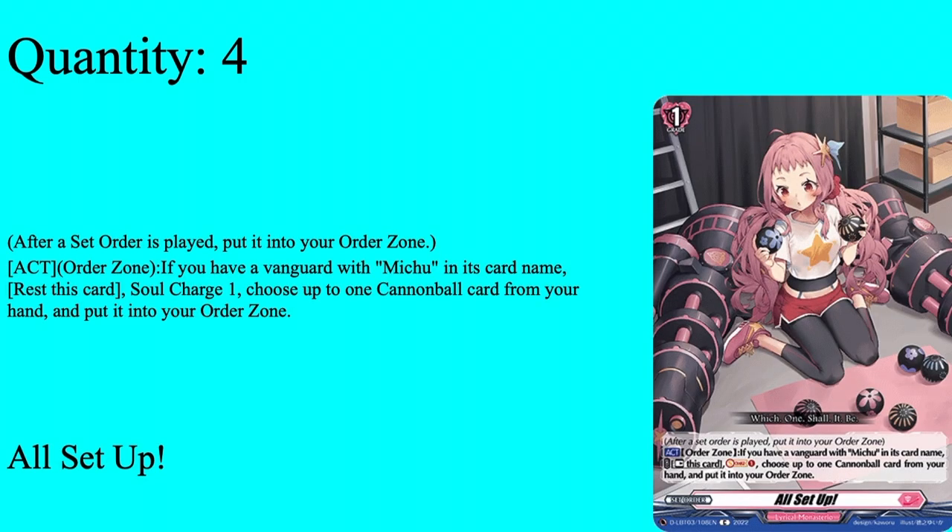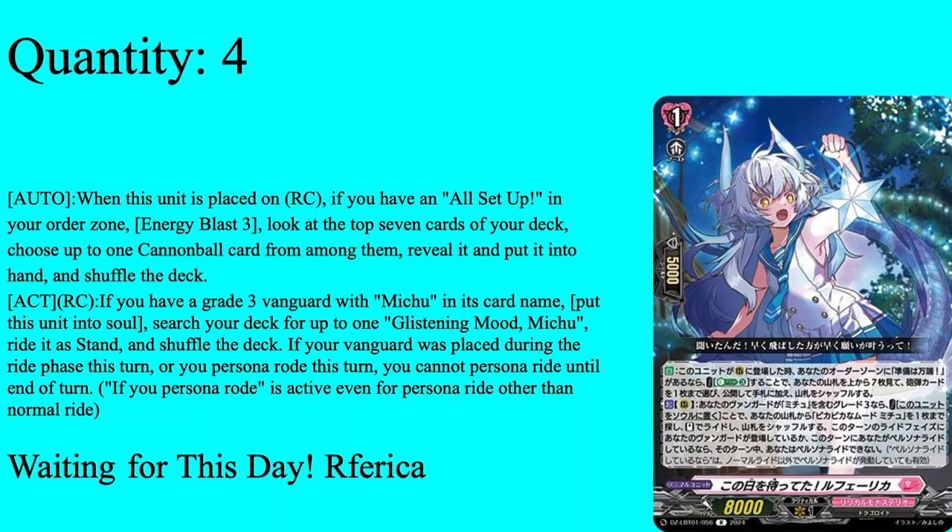Moving on to Grade 1s. 4 copies of All Set Up. Grade 1, set order — if played, put it to order zone. Act order zone: if your vanguard meets you, rest this card, soul charge 1, put a cannonball from your hand into the order zone. It's a free, non-mandatory soul charge 1 that puts an extra card into your order zone. A lot of people only play this at 1 since your main Grade 1 of the ride deck auto-searches it, but I run 4 because I don't like seeing 1-ofs and it also deck-cleans for triggers and gets more cannonballs into the order zone.